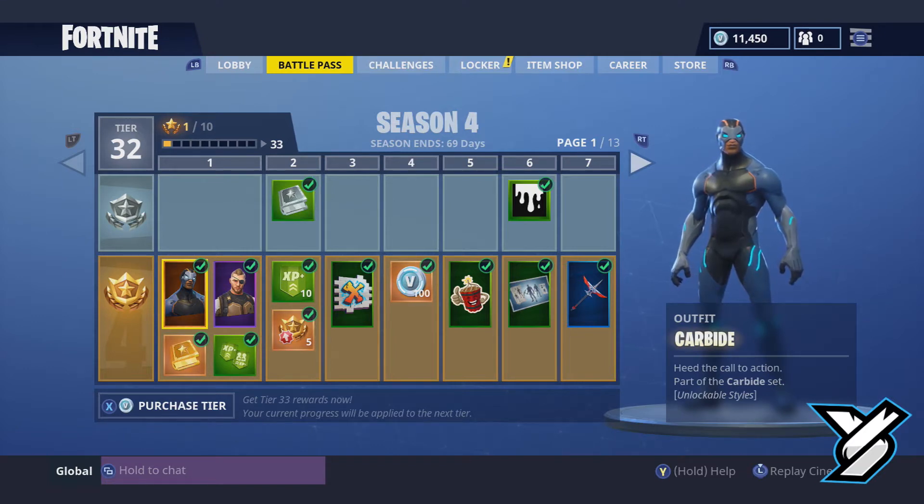The first character we're getting is Carbide. He seems to be some sort of alien life form — kind of animatronic. He looks weird, partially robotic. He kind of looks like Gray Fox out of Metal Gear. If you've ever played Metal Gear Solid, that's who he reminds me of.